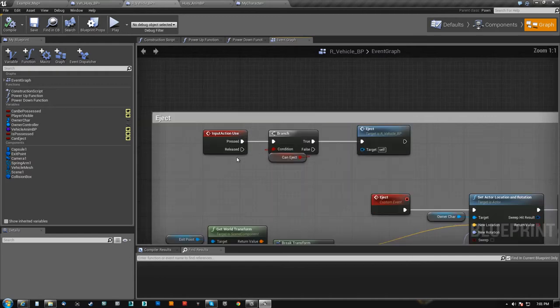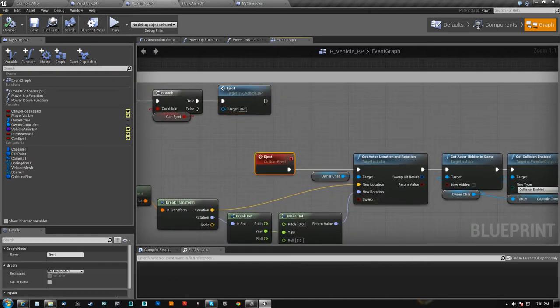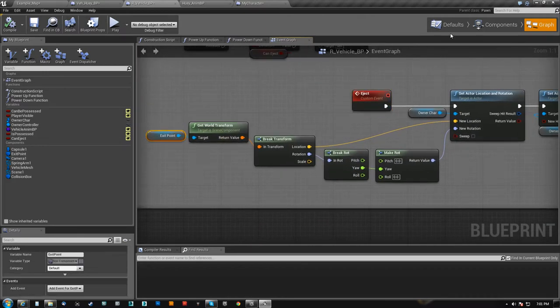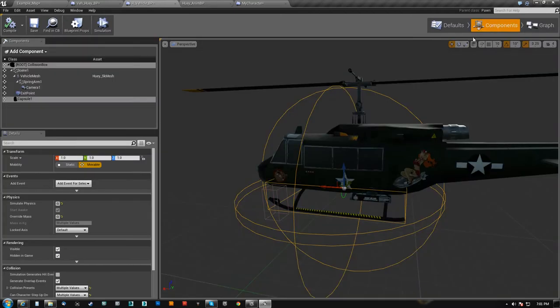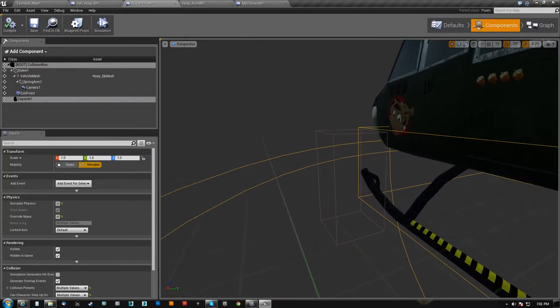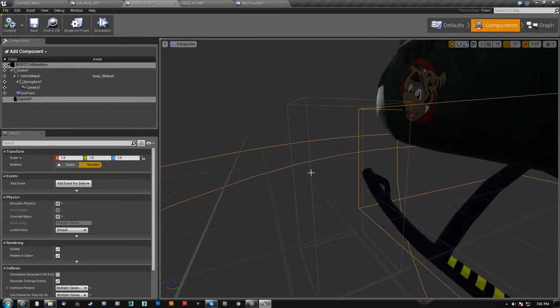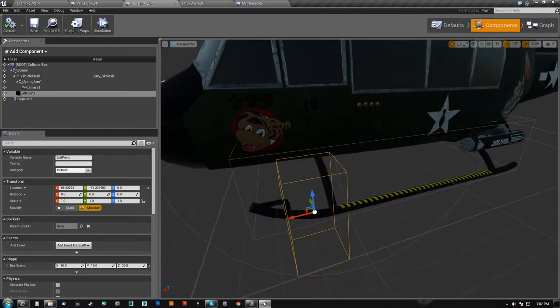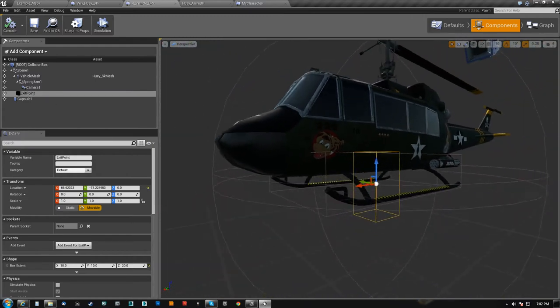So I get the exit point, which is actually a component here — it is this cube. Exit point, it's just a marker, could have been a billboard or anything. I just used a cube here so I could line it up. Get its transform, zero out the pitch and roll so my character's not all flipped upside down if the chopper was flipped upside down when I got out, and tell that owner character to be there.